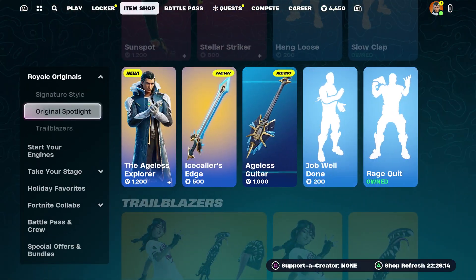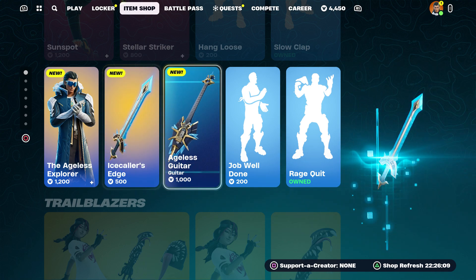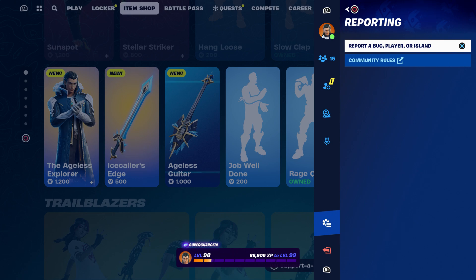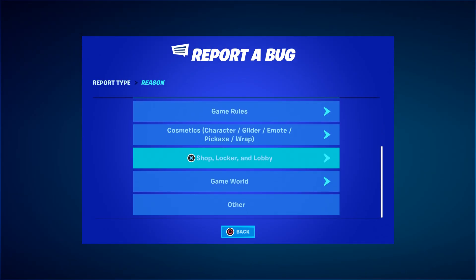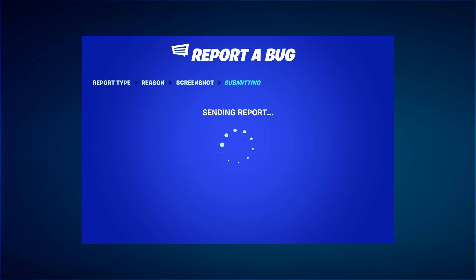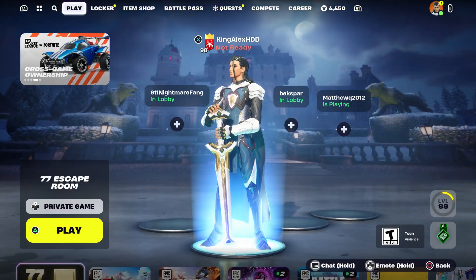Now hover to either the guitar or the pickaxe — you're gonna get both of them, so it doesn't matter which one you hover to. You're gonna get all three: the skin, the pickaxe, and the guitar. Report a bug again, go to shop locker lobby, click 'items or V-Bucks I bought aren't appearing', click continue, click accept, then click close.